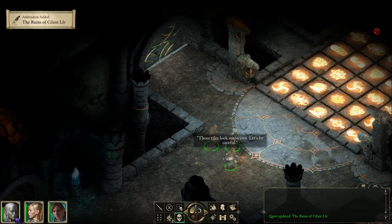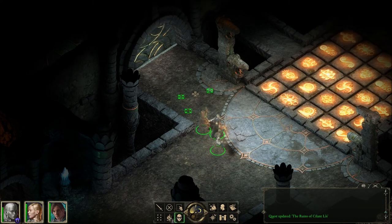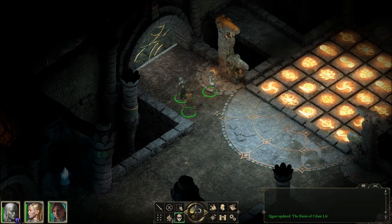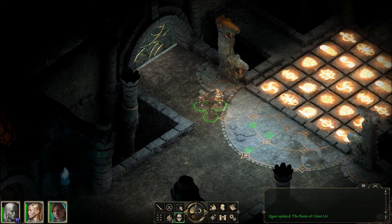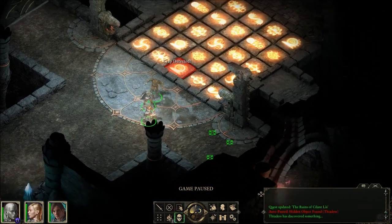These tiles look suspicious — let's be careful. I was about to say I don't trust them; step on the wrong one and... yeah, these are ruins. I really don't want to mess around with those yet. Hidden object found — the character discovered something. Well, that's not exactly hidden.